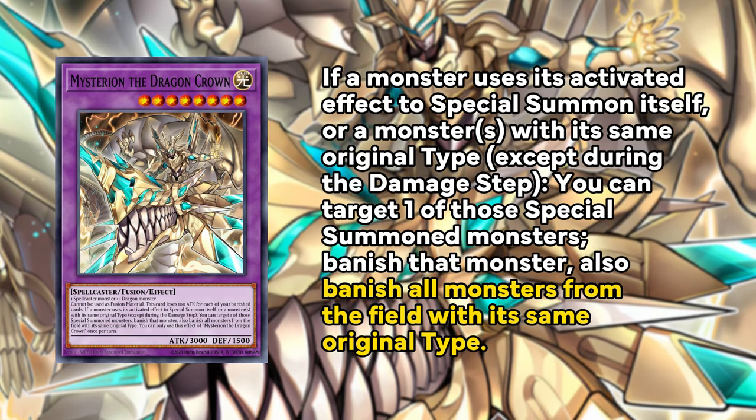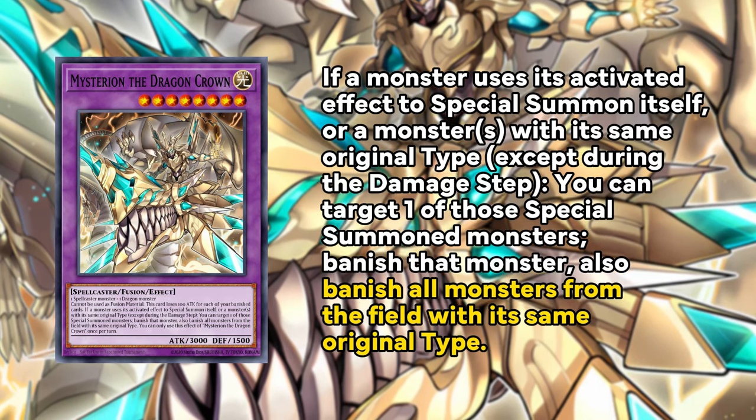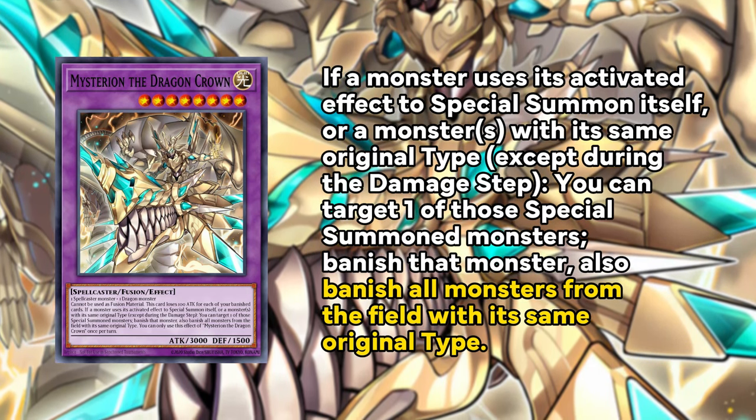Mysterion the Dragon Crown — I've been trying to make this card work, and I really have. This card is so unique and I've been putting it in and out of my deck for so long. In theory it really should work. It requires a dragon and a spellcaster, which your deck is full of — Cartesia and Albion, Cartesia and Abyssal, Cartesia and whatever. Now if a monster uses its activated effect to special summon itself or another monster of that type, you can target one of those summoned monsters and banish all monsters of the same type from the field.